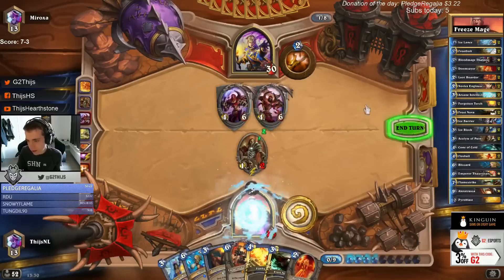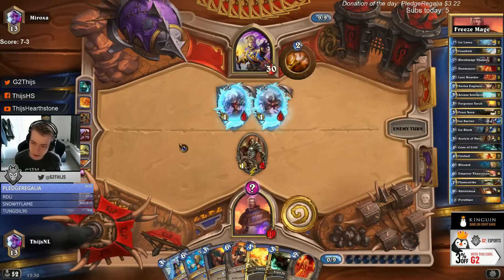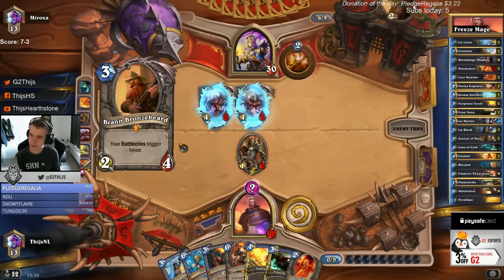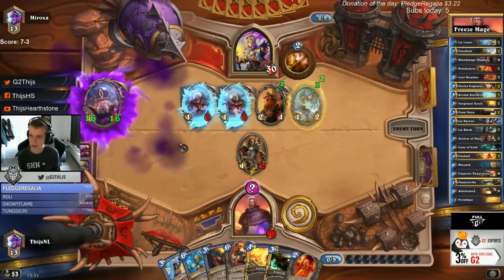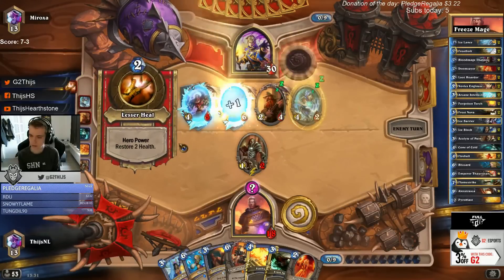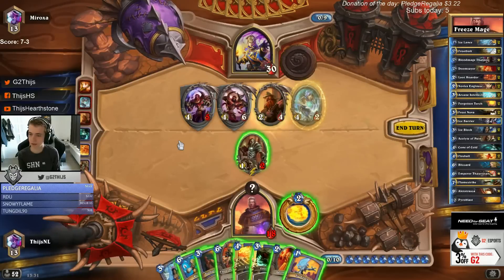Good draw but I wanna remove it here with 8 damage. If he gets that in then C'thun is lethal. I want to try to stay at a life total where C'thun himself is not lethal. That's a scary one - oh man, it's gonna be a big C'thun guys. Problem is I cannot really kill Bran. So we give him an insane C'thun if I don't kill Bran - but I can kill Bran with Forgotten Torch.